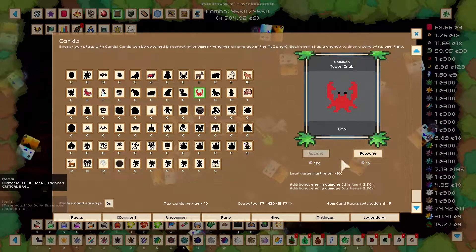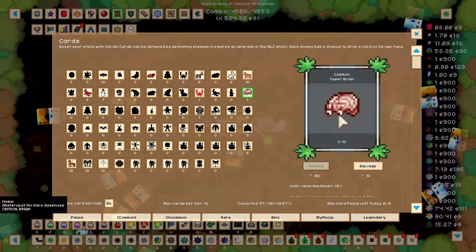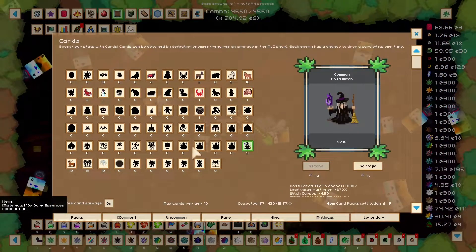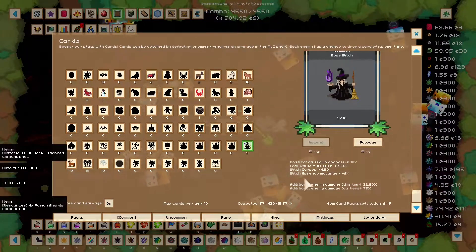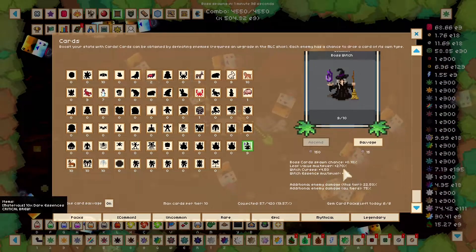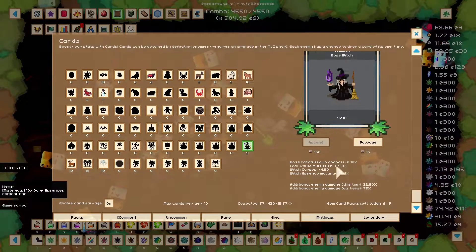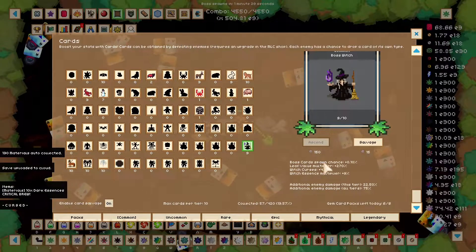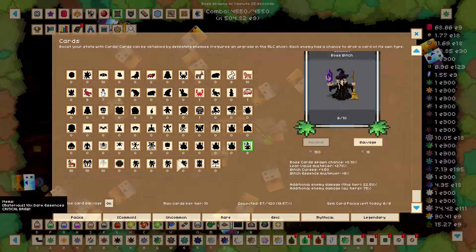Scroll duration — that's nice, Mr. Scorpion. Mr. Crab just sucks. Common Crab, he just sucks. Same with the Tower Brain. I intentionally salvaged one of my common witch cards, but as you can see I have nine of her. She gives extra curses, extra essence, leaf value — that doesn't matter much — but extra boss card chances too. Interestingly, that doesn't change with the quantity of cards, as you can see.